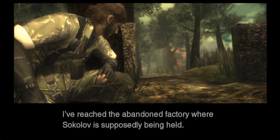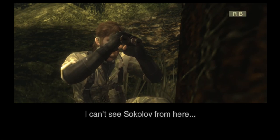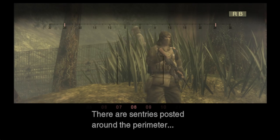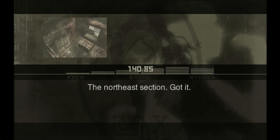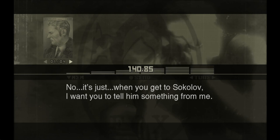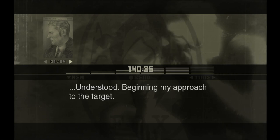Major, I've reached the abandoned factory where Sokolov is supposedly being held. This place is a dump. I can see Sokolov from here. The security is pretty tight - there are sentries posted around the perimeter. Your objective, Sokolov, is inside the factory in the northeast section. Your mission is to bring Sokolov back alive - he must not be exposed to any kind of danger. Do not approach Sokolov while in the alert phase. When you get to Sokolov, tell him: sorry for being so late. Beginning my approach to the target.